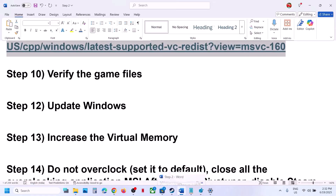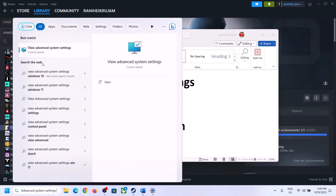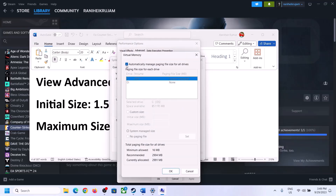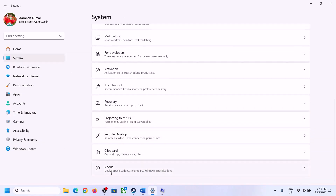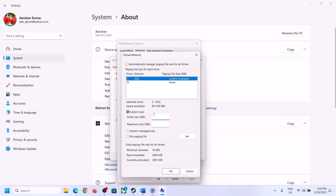If still not working, increase the virtual memory. Type 'view advanced system settings' in the Windows search box, click on it, click the first Settings button, go to the Advanced tab, and click Change. Uncheck 'Automatically manage paging file size for all drives', then select the drive where the game is installed. Check 'Custom size'. To calculate the values, first check your total RAM — go to System settings and then About. In my case it's 16 GB.